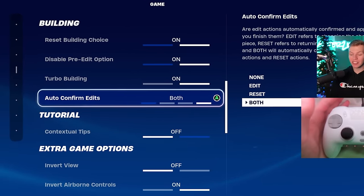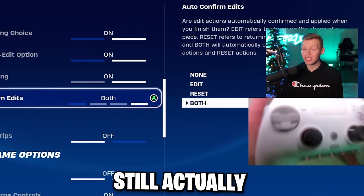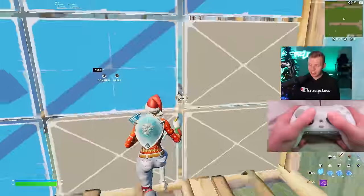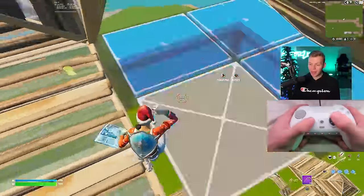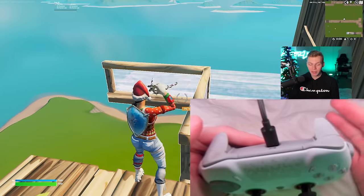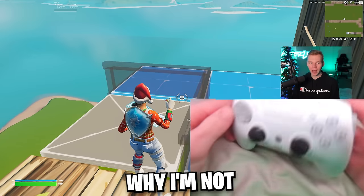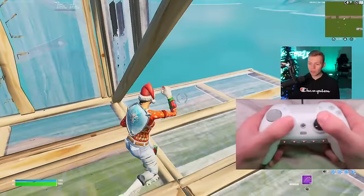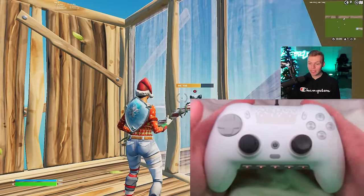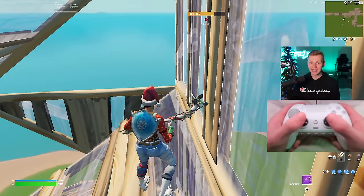In auto-confirm edits, I set this to both, and I love it. A lot of people swear by using double edit binds, which you still can do with this set to both. But I don't actually use double edit binds — this is just my edit speed on confirm edit on release. So if I click my edit button and then click my select button, as soon as I let that go it confirms the edit. I'm editing with my paddles, so I'm not clicking B. With this set to both, it also does it with reset, so I can edit and reset super fast.